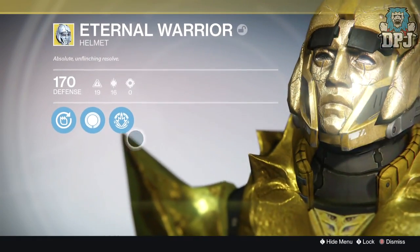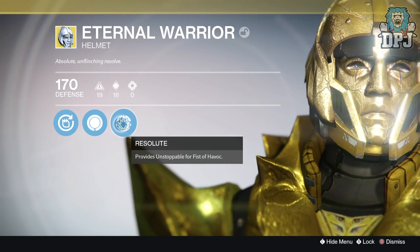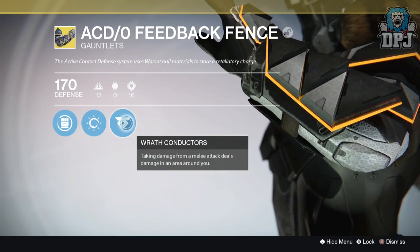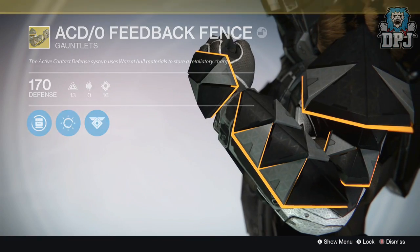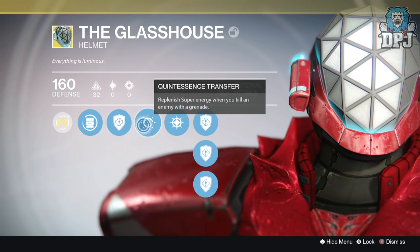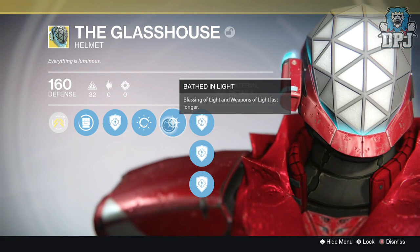For Titans, the Eternal Warrior helmet is making a return, known for Resolute — providing Unstoppable for Fist of Havoc. Next we have the Titan gauntlets the ACD/0 Feedback Fence, known for Wrath Conductors — taking damage from a melee attack deals damage in an area around you. There's also the Glass House Titan helmet, known for Bathed in Light — Blessing of Light and Weapons of Light last longer.